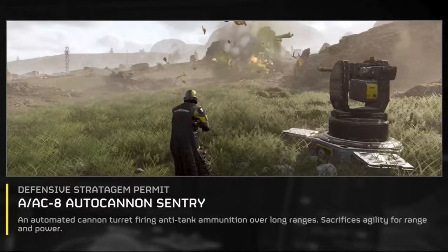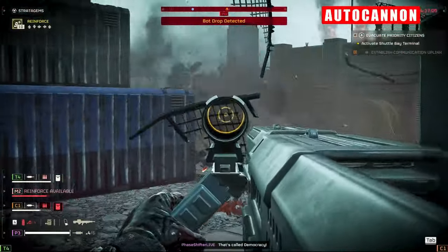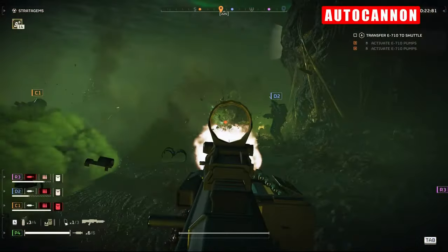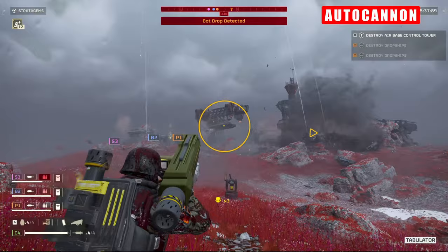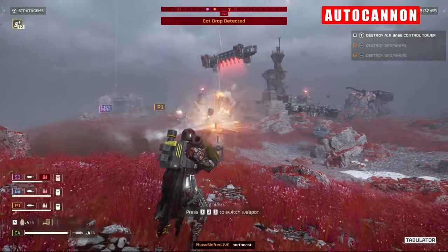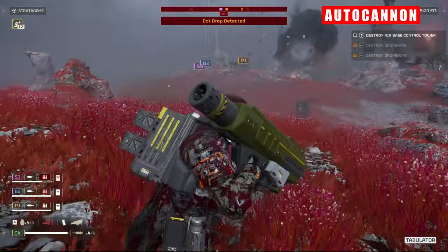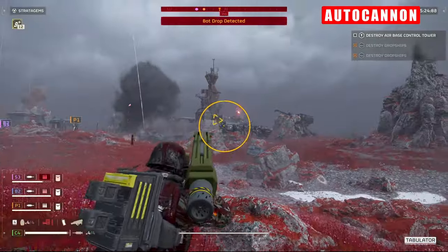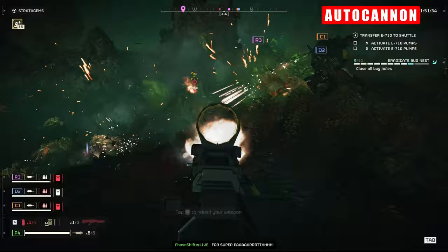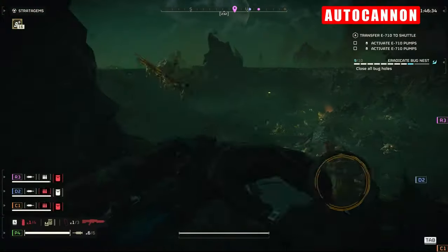The Auto Cannon — what a marvel. Functioning much like its manual counterpart but with the added convenience of automatic reloading, which is an absolute godsend on the battlefield. Its prowess lies in its ability to efficiently dispatch armoured adversaries — from Bile Titans to Chargers, and even armoured trash mobs and stalkers. Against Automatons, this is where it truly shines, making quick work of their mechanical armour columns and defences. However, the Auto Cannon lacks discernment in target selection — you're probably noticing a theme emerging as we talk through these sentries.